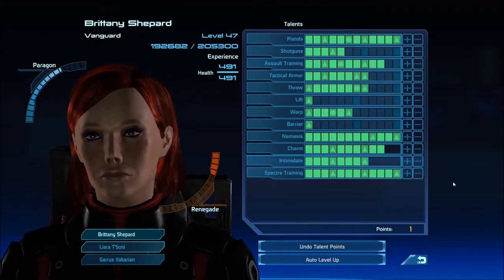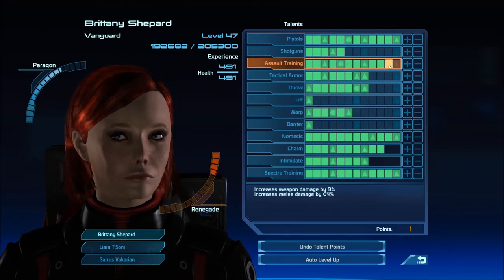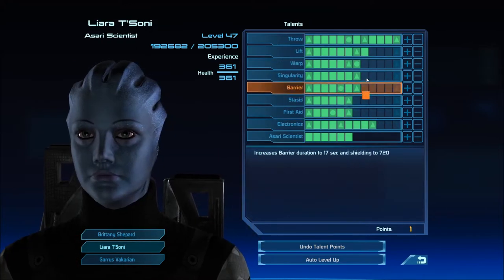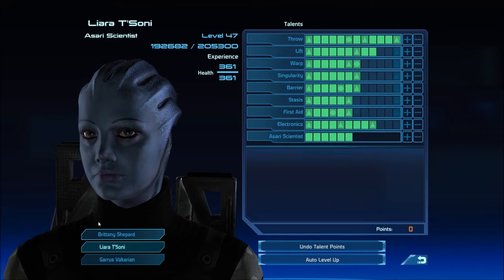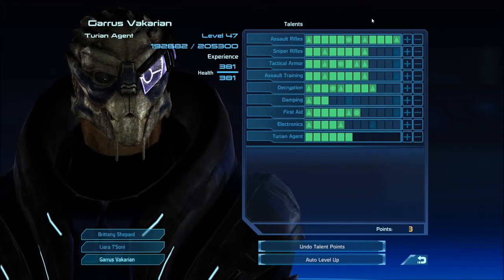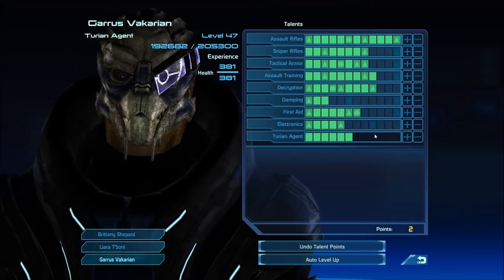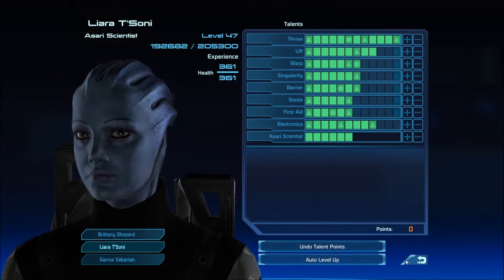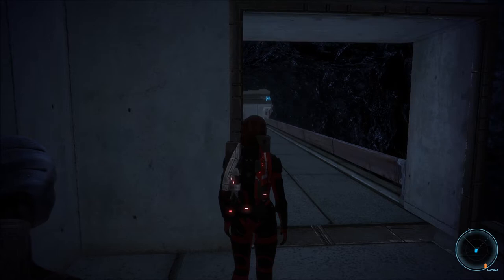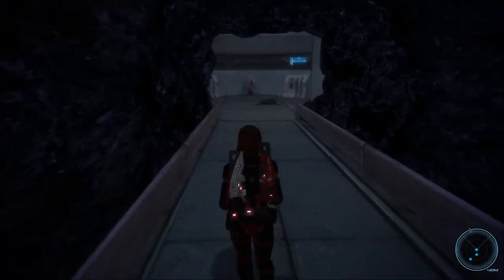Alright, gotta level up anyway. Assault training. Liara — about Lift. Garrus — assault training as well. Oh, he's got two points still. There you go. I don't suppose I can save now. Oh, I can! Yes. Yeah, let's see what's in here.